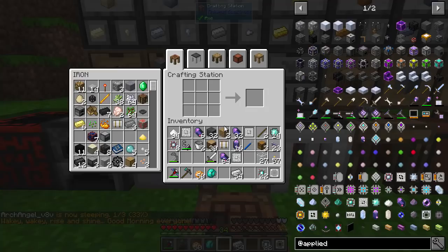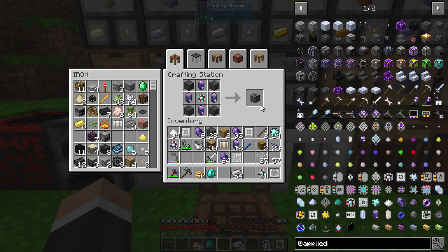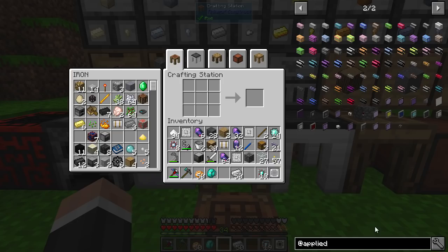The ME controller is made from Skystone block — if you smelt the normal Skystone, that's what you'll get. Very simple. We can make one of these. We need an ME drive — we should be able to make one of those. That is exciting. How far are we on being able to make a crafting terminal?